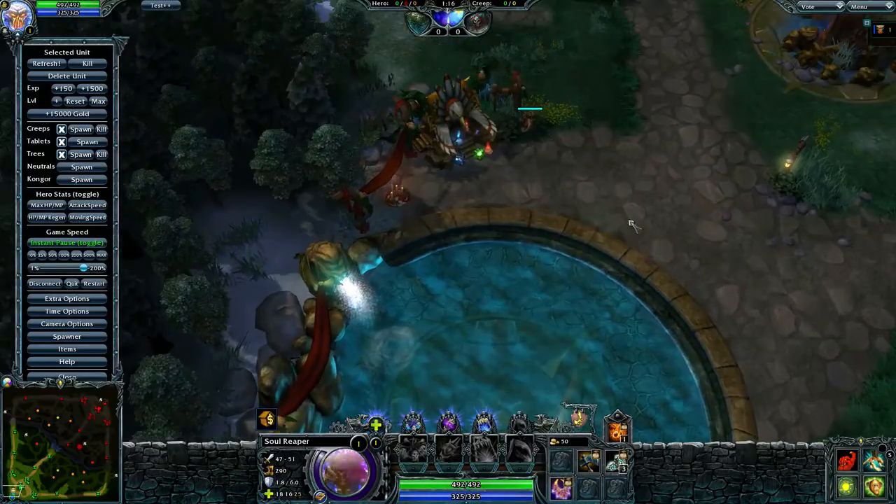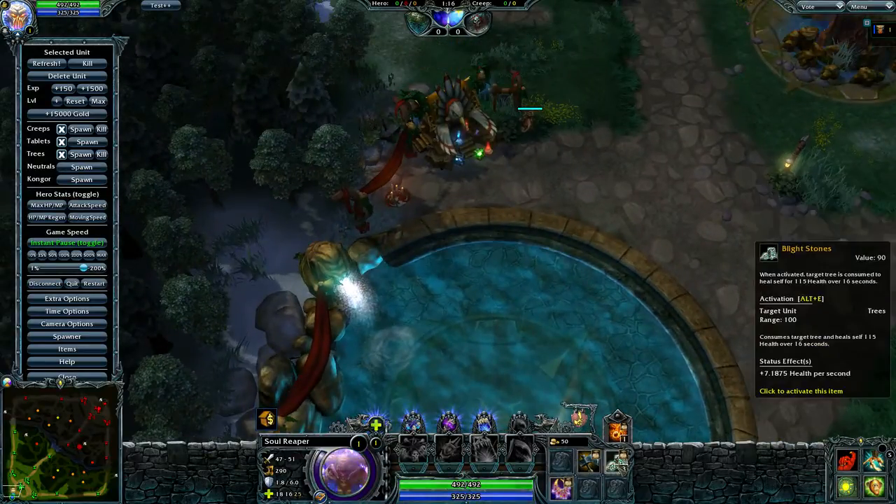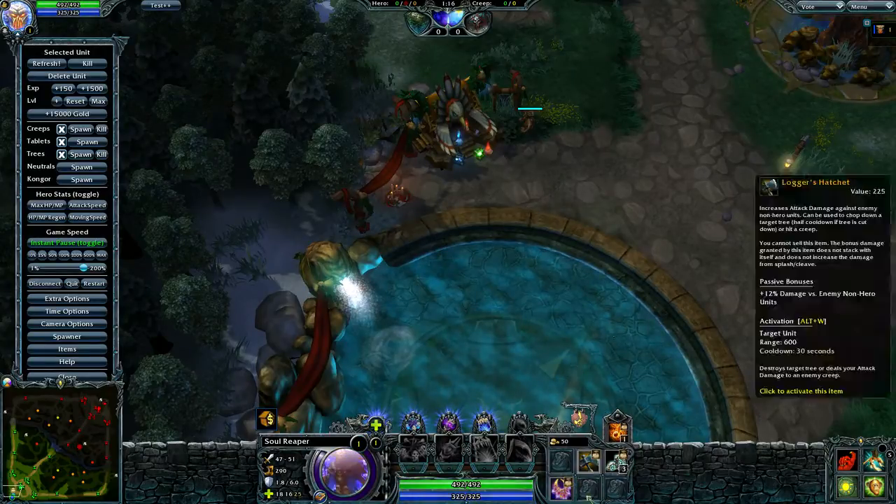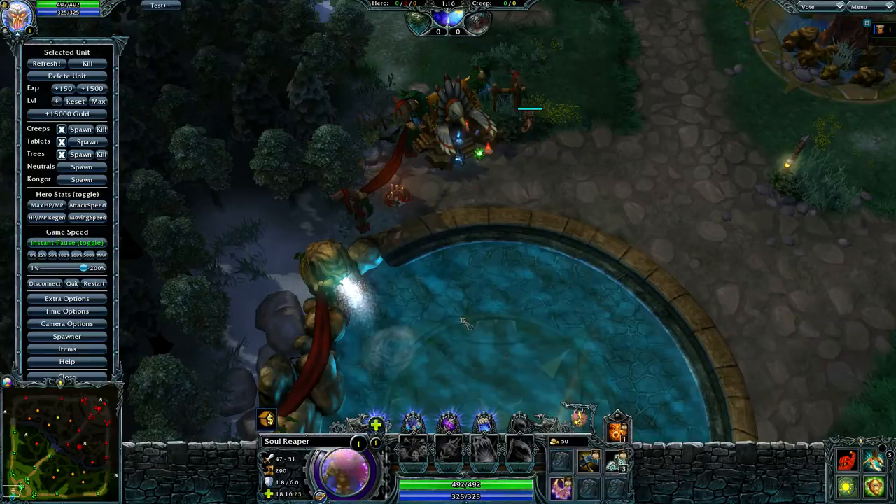First, for the starting items, you want to buy a hatchet, some blightstone, a ward — very important — and also the rest of the money you can spend on stats. So I bought a Mark of Novice.